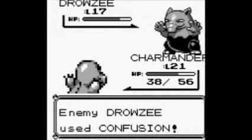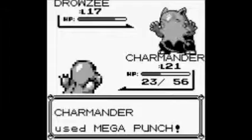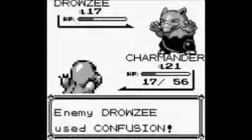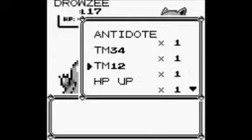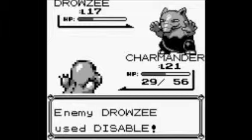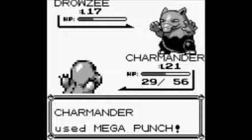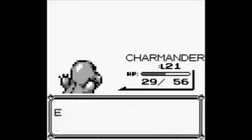You need either high level Pokemon or Fighting types — Fighting type is good against Drowzee and its Psychic counterparts. Might as well heal up quickly since we're running low on HP. And it's down — good, good, good.